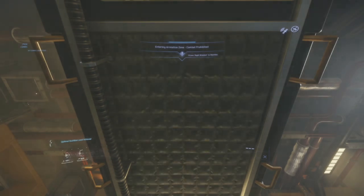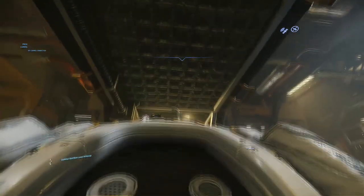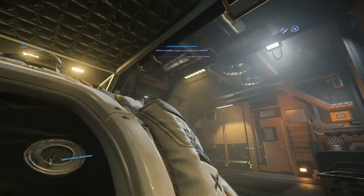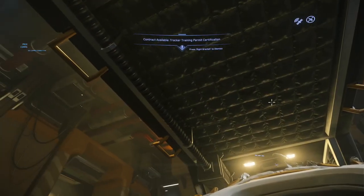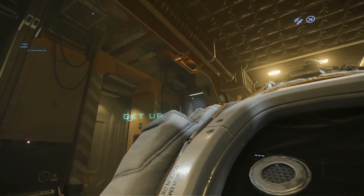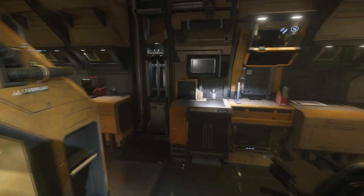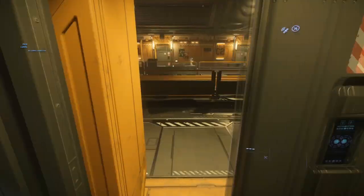After waiting for everything to load, you will spawn in a bed. This is an opportunity to get to know a couple of the most important buttons. Holding the Y button is an option to get out of most beds, chairs, and seats in the game. Alternatively, holding the F key will allow you to interact with various items, menus, and buttons, including opening doors, controlling elevators, boarding and exiting ships, and getting in and out of bed.